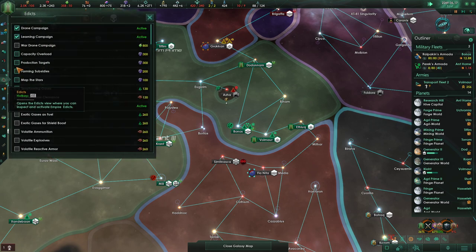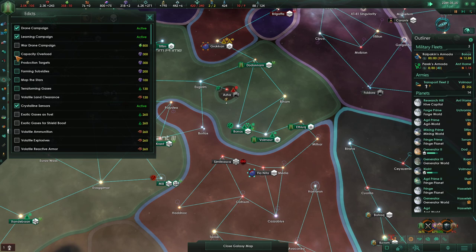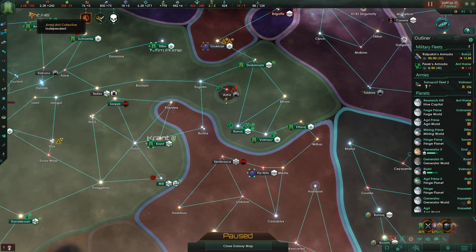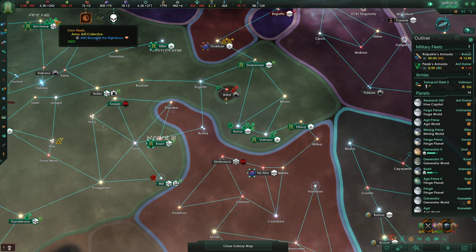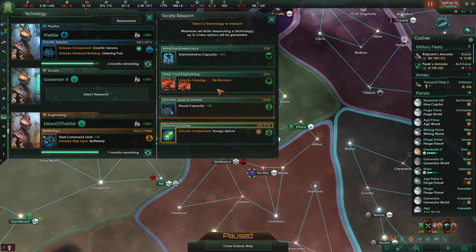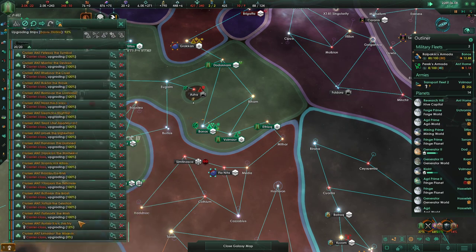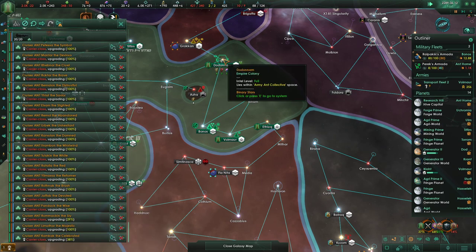What we can actually do is get ourselves capacity overload, and that should fix or almost fix our problem. Fleet command limit, naval cap, admin cap — let's go with the admin for now. Once this fleet is all done, and it should almost be, we'll move it over there.